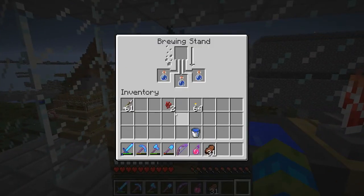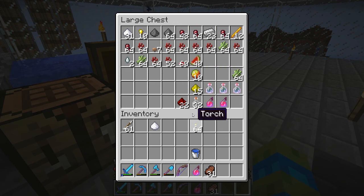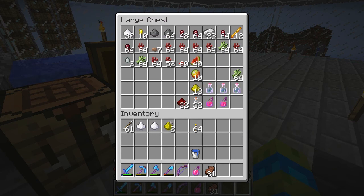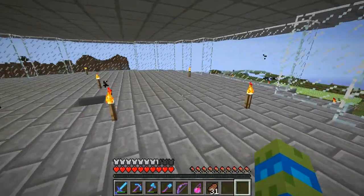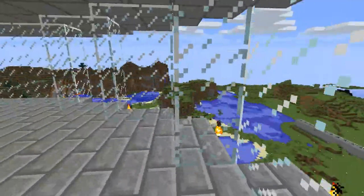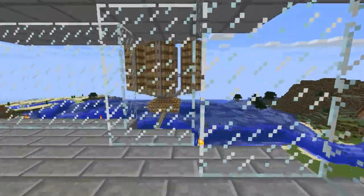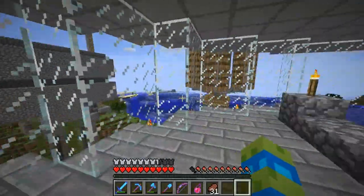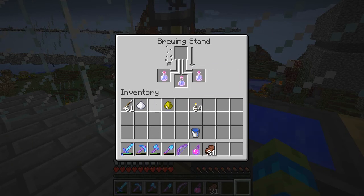Sugar makes a potion of swiftness, redstone makes it longer, and glowstone dust makes it more potent. Let's make sure this is the awkward potion - yeah. Let's take a minute to look at the view out here. Here's my mob farm which you can barely even see because it goes out of render range. I want to make a new mob farm, this one isn't working that well.